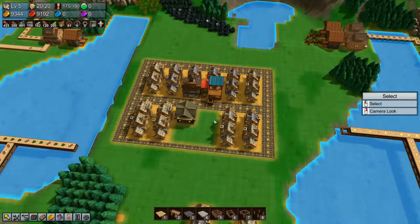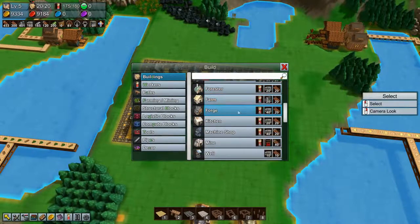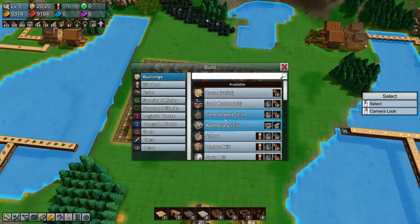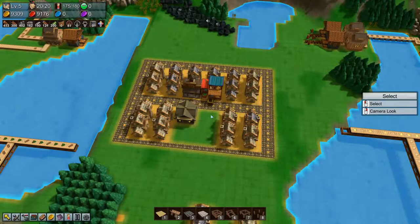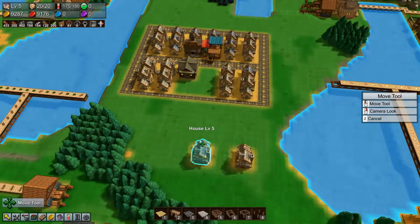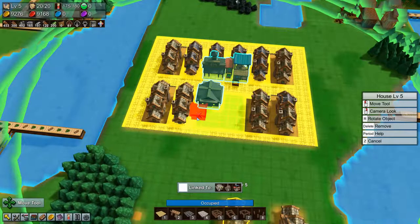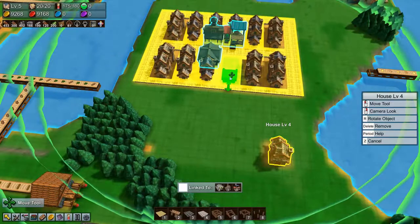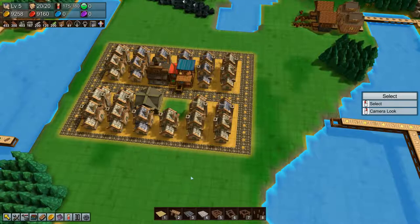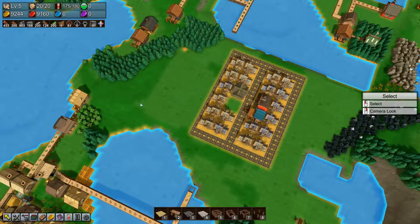There's one more store I don't remember - I don't think we have it unlocked yet. It's the magic store, but that'll go in there and then we'll put two more houses in here - oh, we already have those. Let's move them over here. So that's all 20 of our houses - that fits perfectly, I like it!